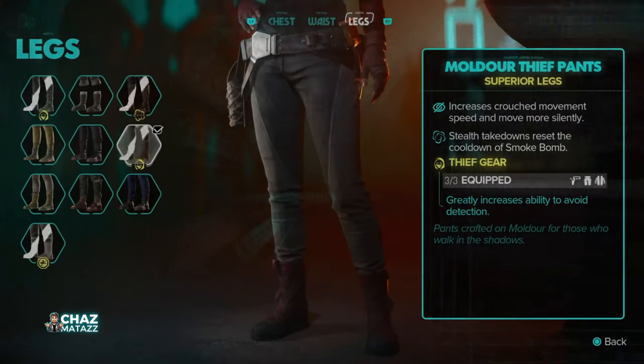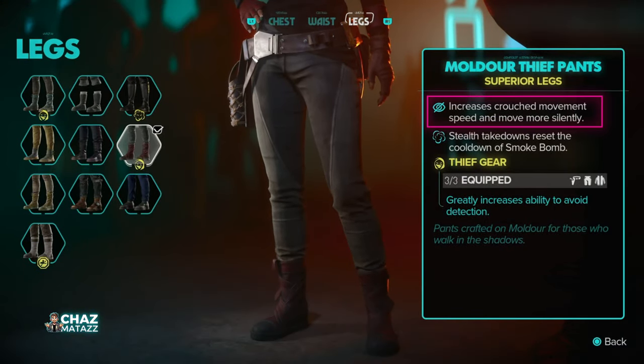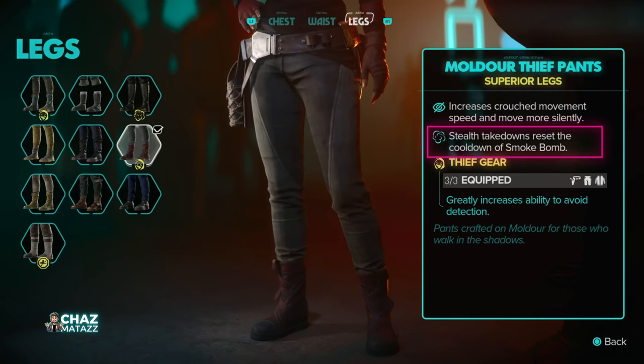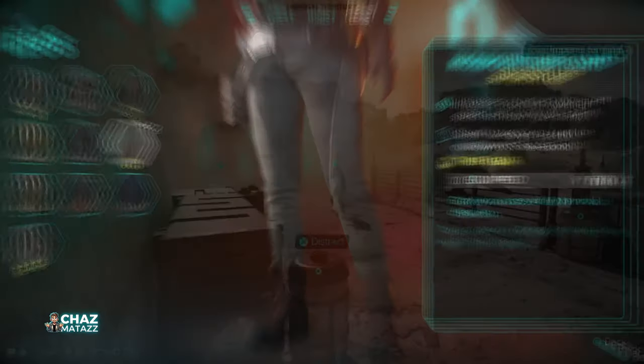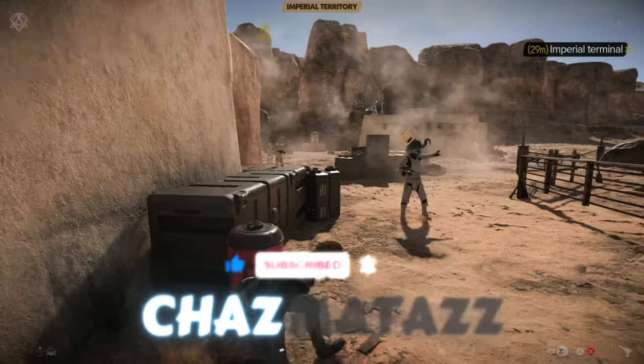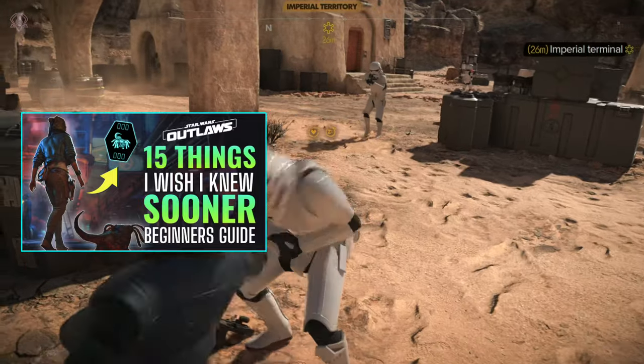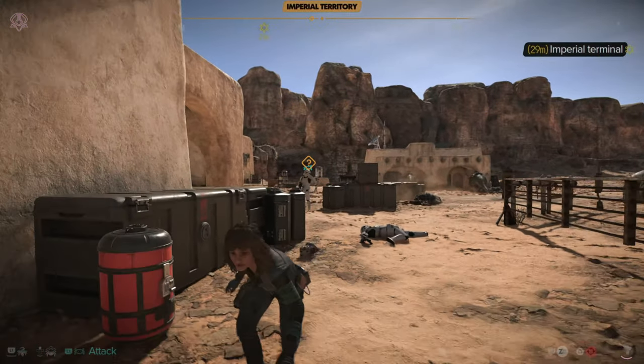These pants are worthwhile even on their own because they'll increase your crouched movement speed and give you the ability to move more quietly — both great skills for stealth. And if you use smoke bombs, stealth takedowns in these pants will also reduce your smoke bomb cooldown time. With all three pieces equipped, this should significantly help you out with some of those trickier stealth missions. For even more Star Wars Outlaws tips and tricks, be sure to check out the beginner's tips and tricks guide linked in the description below.